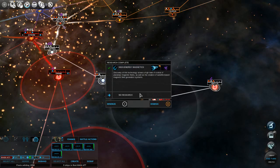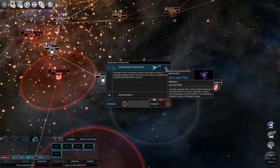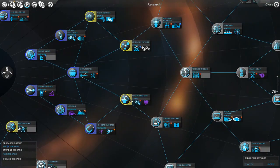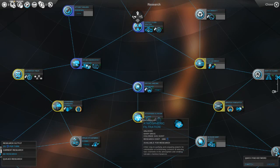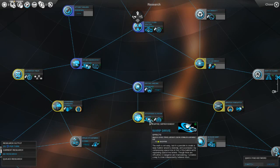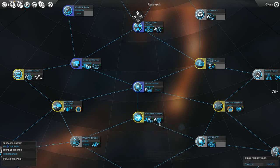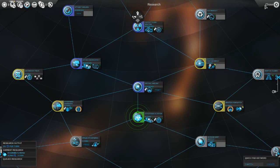We have higher energy magnetics, which reveals this new strategic resource of antimatter. We get this new star system improvement. I also want to look at atmospheric filtration - this would be very good for messing up the greens. I'm going to do that. That'll allow us to move about a little easier. It will take 10 turns, but we will get there.